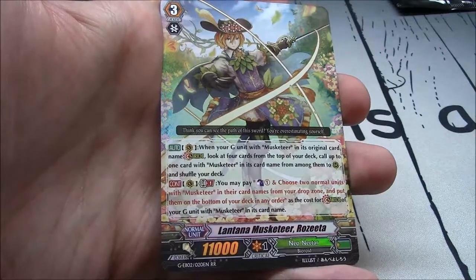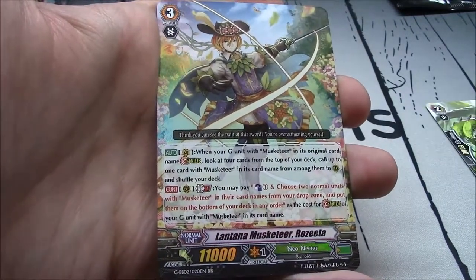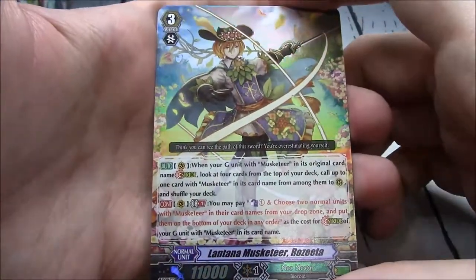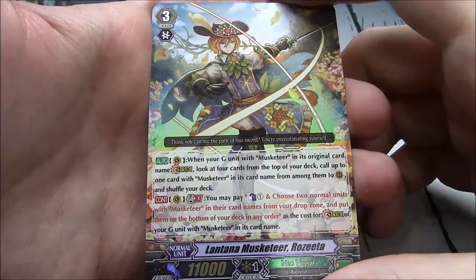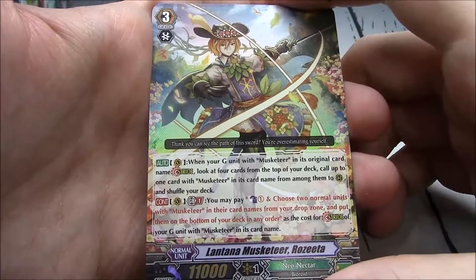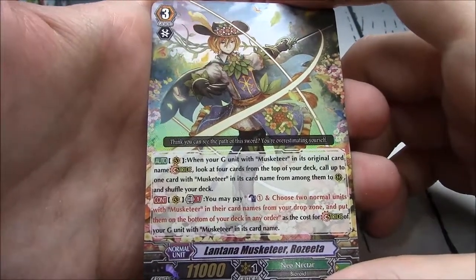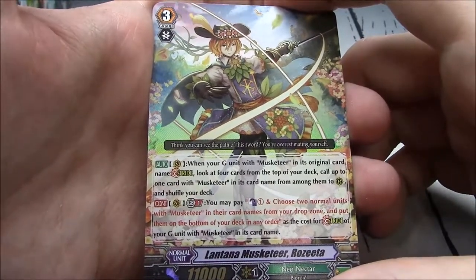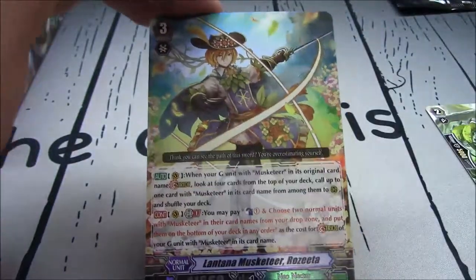Double R: Lantana Musketeer Rosetta — the stride breaker for Musketeers. When your G-unit with Musketeer in its original card name strides, look at 4 cards on top of your deck, call 1 with Musketeer to rearguard, shuffle. Continuous vanguard GB1: you may pay counterblast 1 and choose 2 normal units with Musketeer from your drop zone, put them on the bottom of your deck as the stride cost.